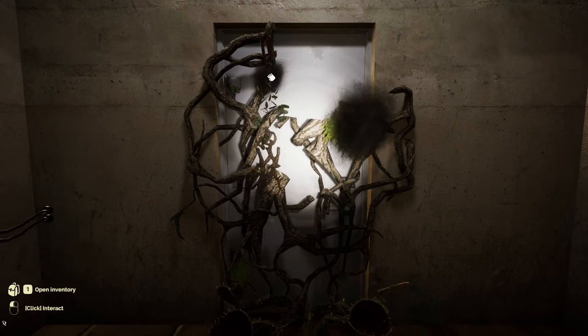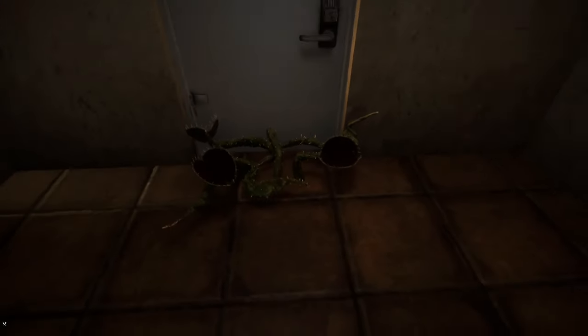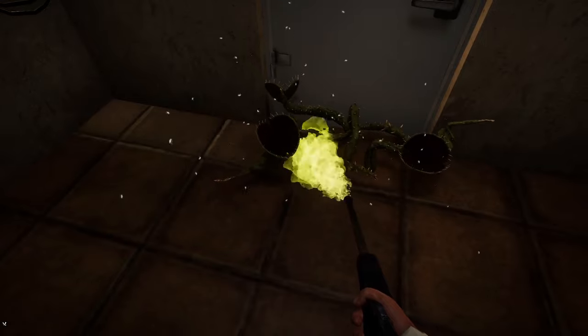Go opposite of the storage room to find a large open room with a locked door. Head to the right side of the room and you will find a door blocked with vines. Cut these vines and enter the room to find a control panel, supplies, and a note. Read the note to learn how to access the control panel.